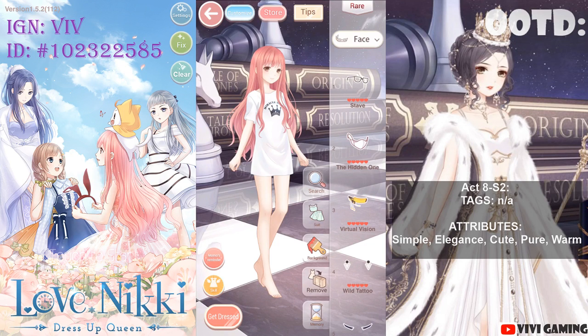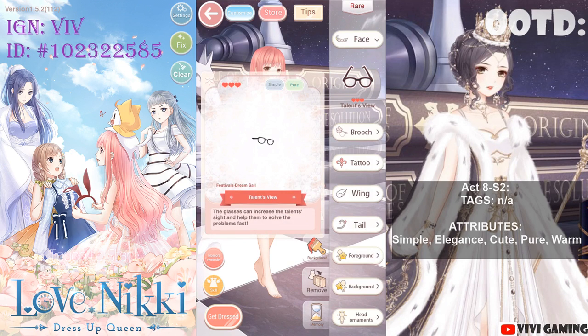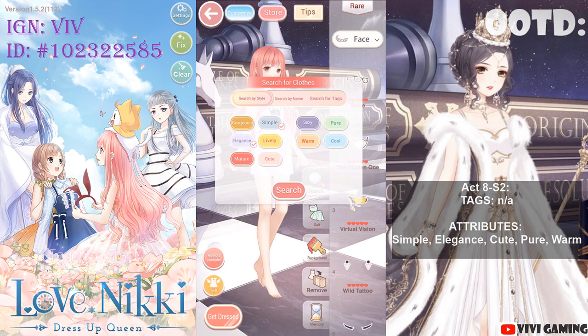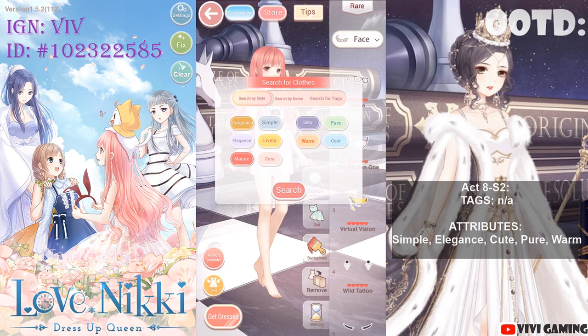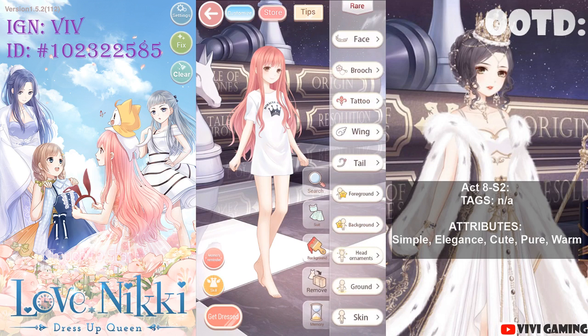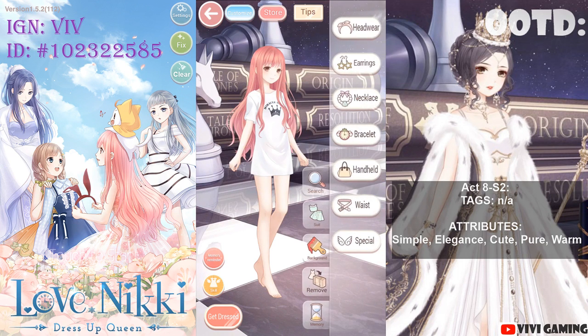I'm going to start off with Simple and Pure. Remember to check your wardrobe to see if the item has the matching attributes — you can hold it down to see the attributes. I have over a thousand items, so this is what I like to do to organize. I'll search the other attributes two by two. Nothing there. Let me try Pure and Elegance.